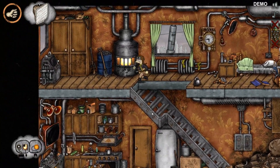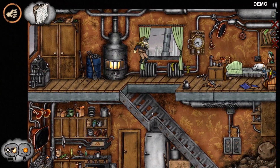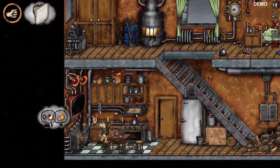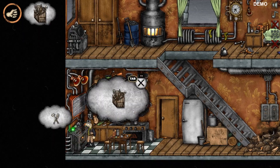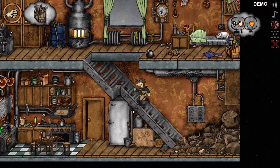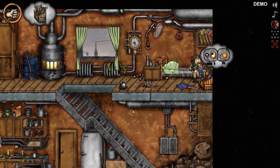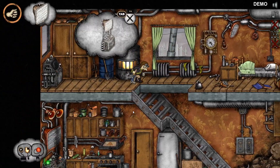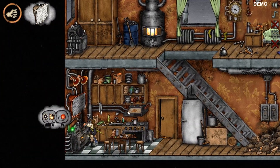There we go. I'm just getting the hang of the controls here. So we need to go find the toolkit — I'm sure there is one. Oh, upstairs, there we are. Now back downstairs. I really like the design of this — it looks really good.